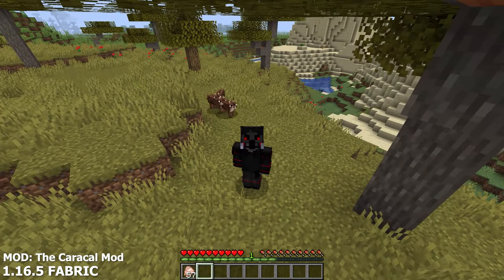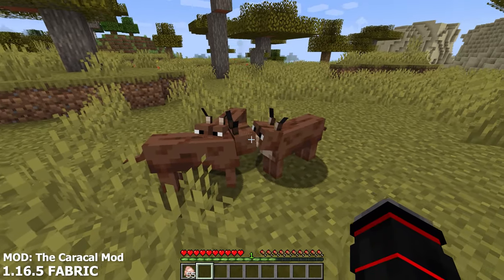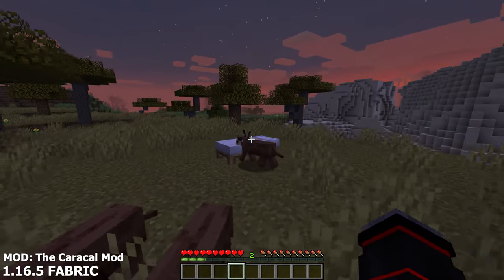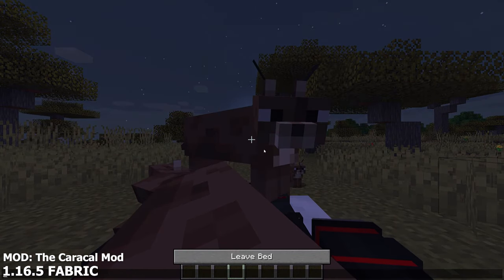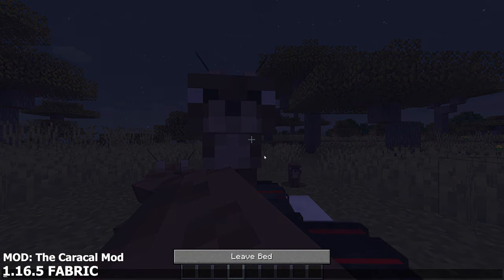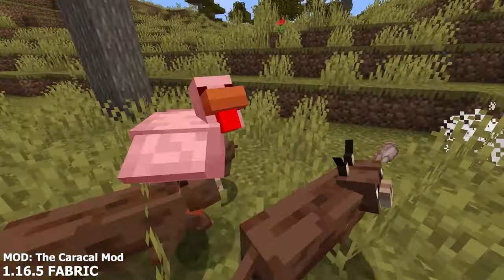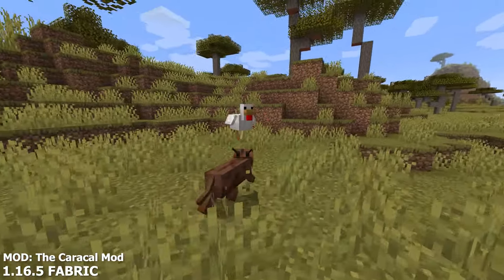Once they are tamed, they will start to follow you around just like any other pet in Minecraft. You can even make a baby Caracal by feeding two adult Caracals. The best feature in this mod is probably when they sleep with you — when you go to bed at night, your Caracal pet will come up and lie down on top of you to sleep with you. Props to the developer for making the Big Floppa meme not just a joke, but an actual mod that fits Minecraft extremely well.